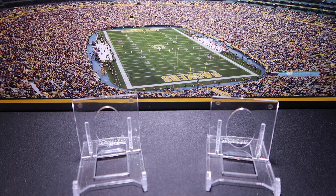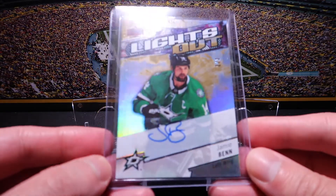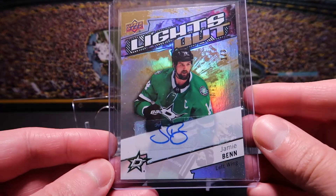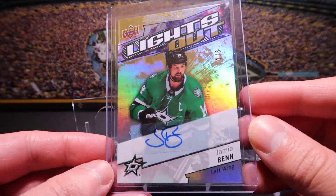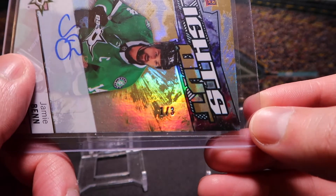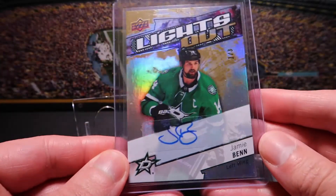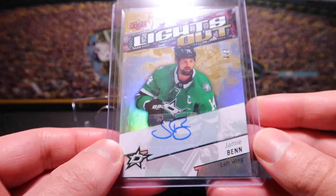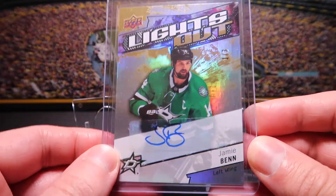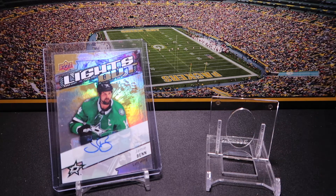I got two more Jamie Benns to show you, and one of them is going to be part of naming this the Golden Mail Day. First I'll show you this one — another Jamie Benn autograph, this is Lights Out. I believe it's from Upper Deck Overtime. It's a pretty neat looking card with the foil, kind of cool. It's a sticker autograph. The big thing with this one is it's out of three — so that's a tough autograph. A pretty good pickup, and I think this one cost me about $20.